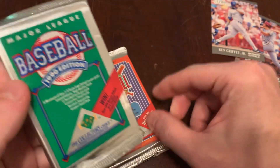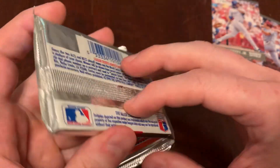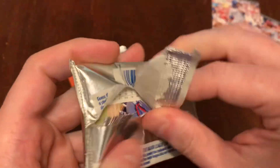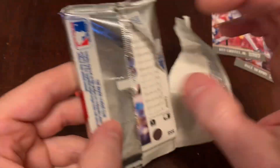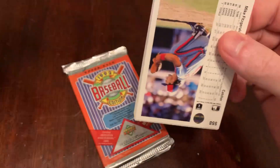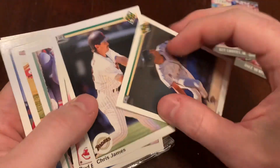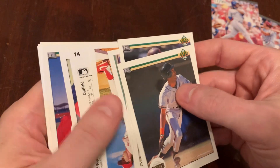But let's do some Upper Deck. We've got 1990 — Sophomore Slump Edition — after that 1989 breakthrough that reset the game for baseball cards. As an industry, as collectors, they're probably still printing Ken Griffey rookies somewhere. Let's see what we've got.